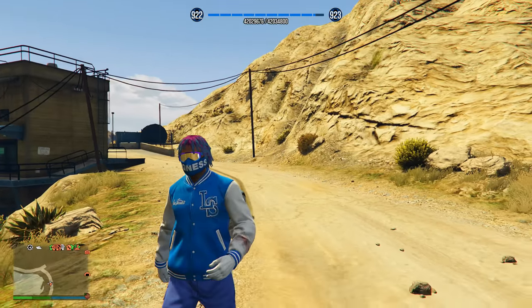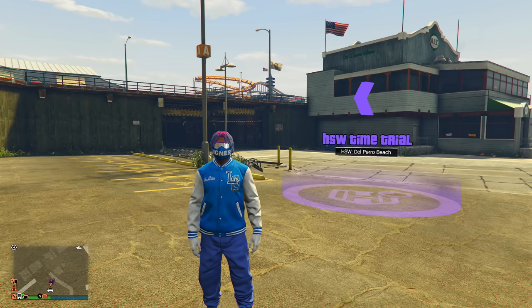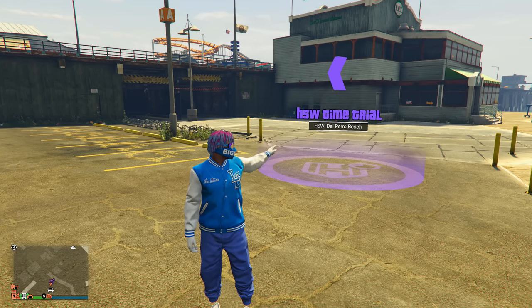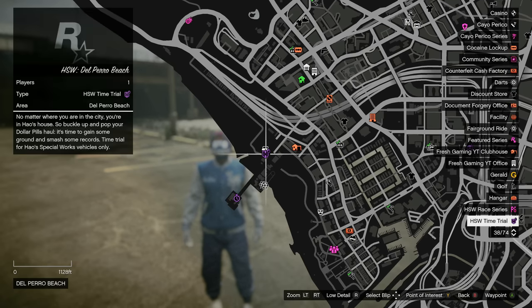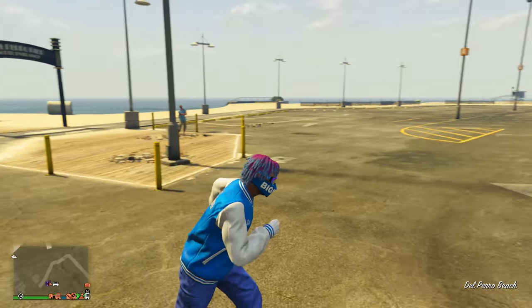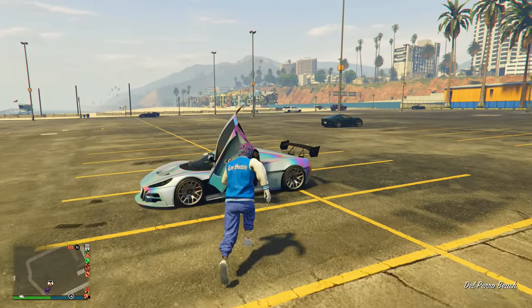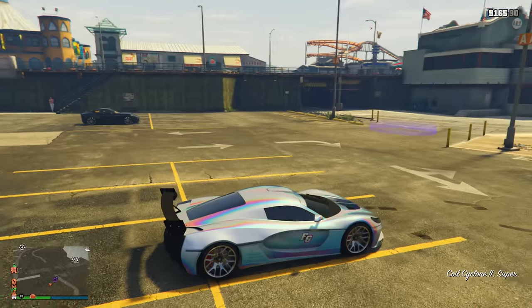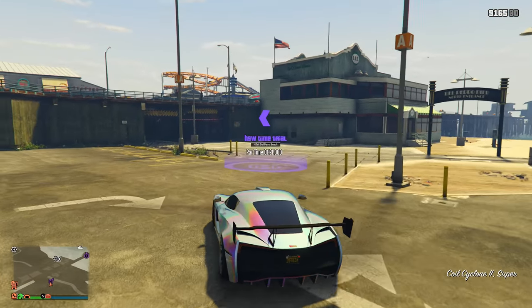Here's exactly how much money you get: $101,000 for only 1 minute and 43 seconds. It's a super easy time trial — you'll likely beat it on the first try. Now for the second step, which gets us $250,000: the HSW time trial. This week's HSW time trial is located right next to the regular time trial at Del Perro.